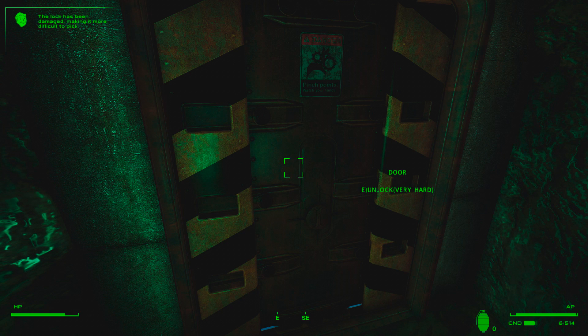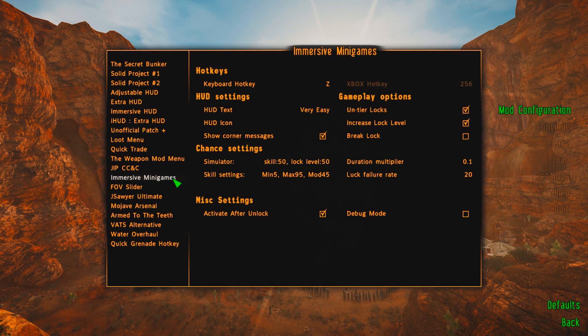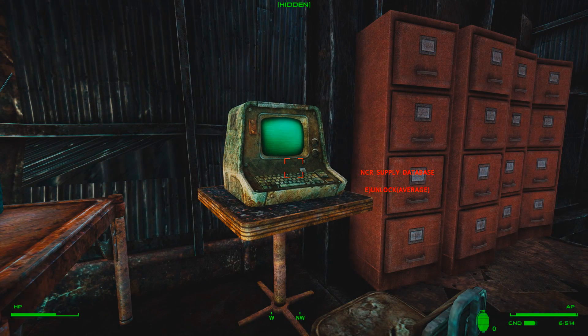All of these features are configurable in the mod configuration menu. Don't like the idea of breaking the lock or getting locked out of a terminal? You can disable it. Don't like the chance of a terminal or lockpick becoming harder if your chances aren't good enough? You can turn that feature off as well.